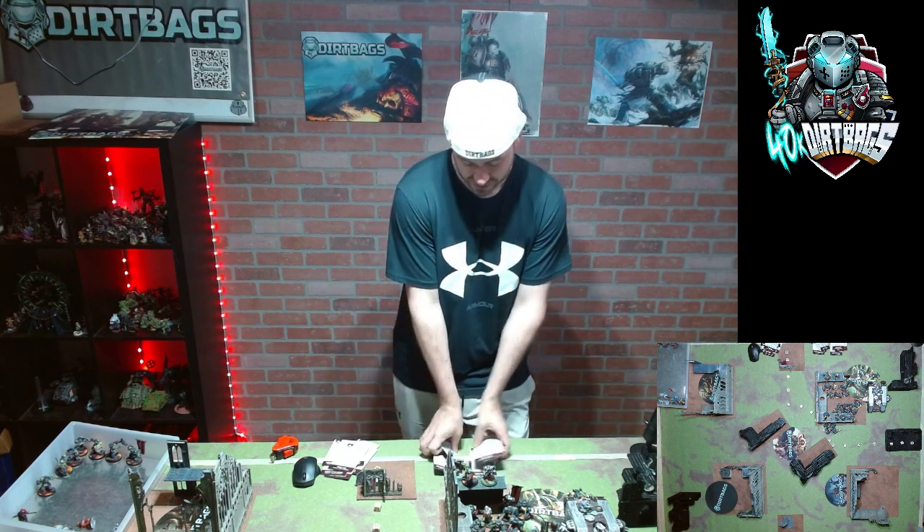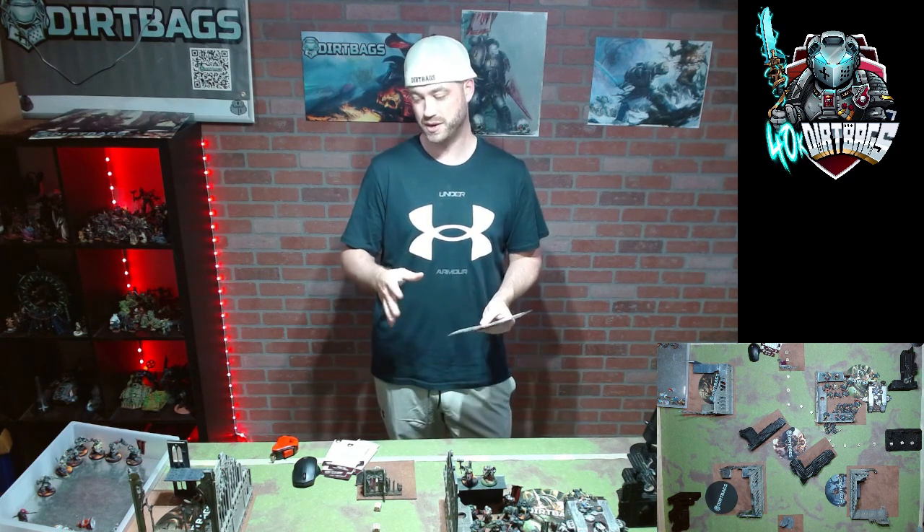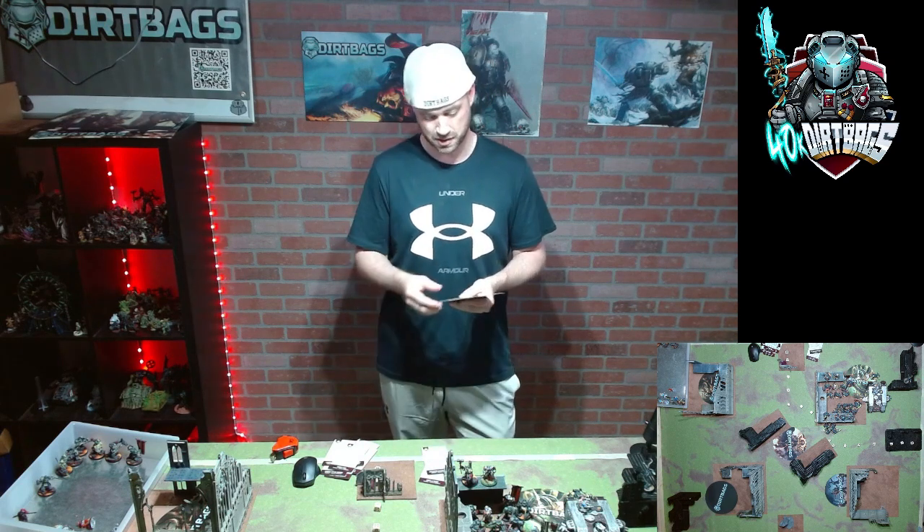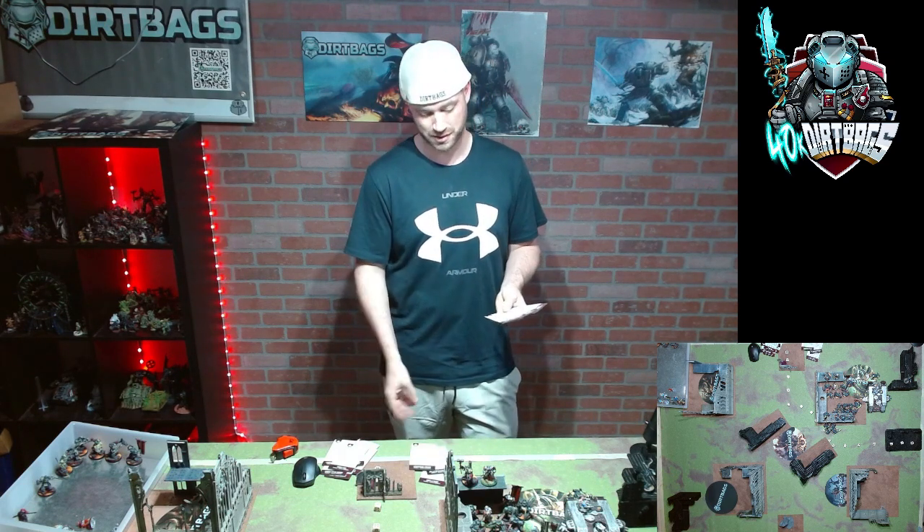Out of 16 secondaries, only seven are kill secondaries, which are harder for us since we won't have many line of sight units on turns one and two. Bring It Down is hard for Grey Knights. Storm Hostile Objective can be easy if we come down within three inches. Defend Stronghold is straightforward. Capture Enemy Outpost is super fun going second — you can deep strike Drago or Paladins into the backfield.